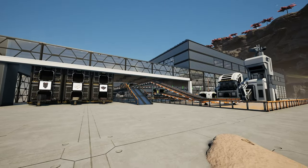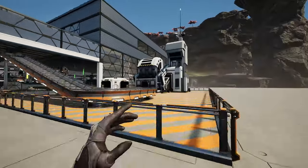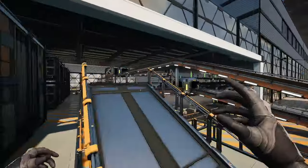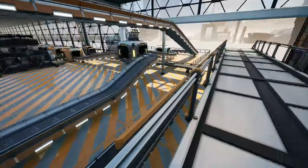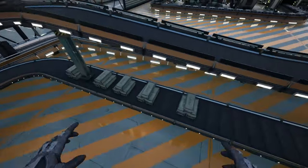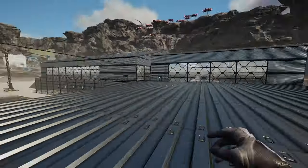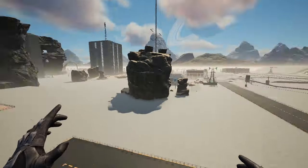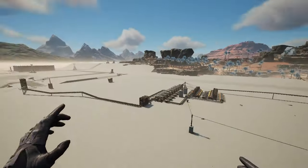On this side of the factory is the output section: three crates for the different outputs, and if there's excess they get shipped to this sink — right now they're just filling up. There's a little walkway for monitoring where you can see the pipes zipping by. I had a temporary setup just making steel pipes and beams, but now I'm automating encased beams using the alternate recipe that uses encased pipes. It looks pretty good and fulfills some automation requirements.